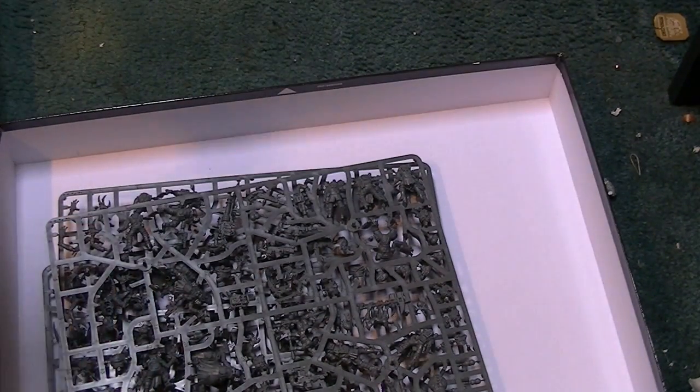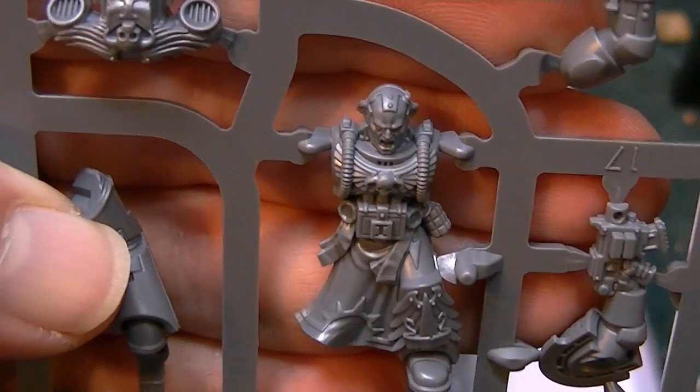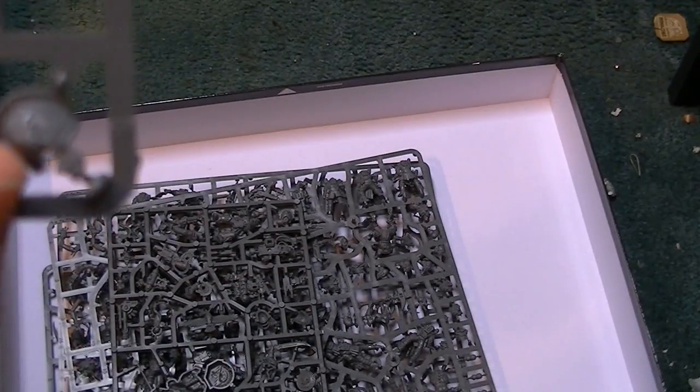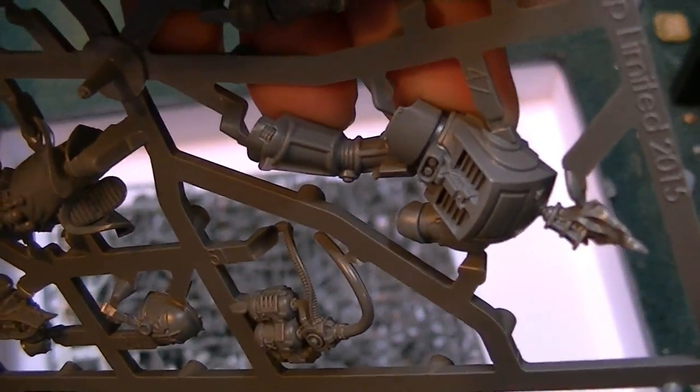One of the things I do wish they'd taken a bit more time on was the Space Wolf one, because he literally just looks like one of the Wolf Guard guys. But even the detailing on the Librarian here is absolutely juicy — just really, really good stuff. My favorite of the marine models is the Salamander Terminator with his flamer and melter.